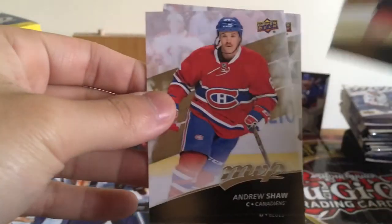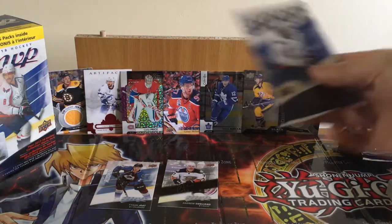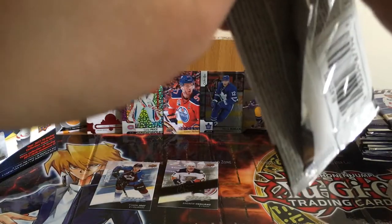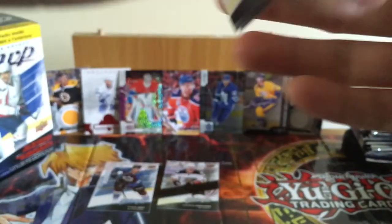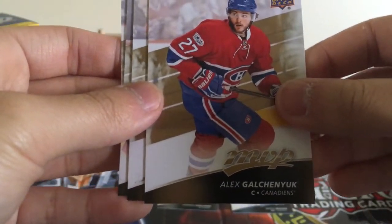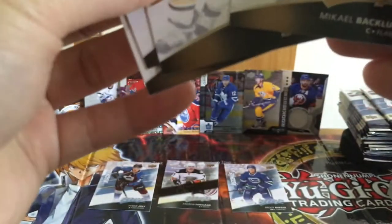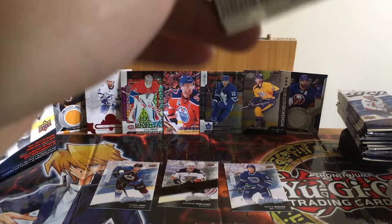Jordan Stahl, Alex Pietrangelo, Mark Giordano, Andrew Shaw, Jake Allen — yeah, I think I should really look at them carefully. Michael Backlund, Phil Kessel. We got another rookie — Brock Boeser. Nice, we're getting the better rookies here. Brock Boeser rookie MVP. I think there are parallel cards — silver parallel, I don't know. Galchenyuk and Toffoli. So far I think three inserts — maybe two — but looks like three with the auto card.